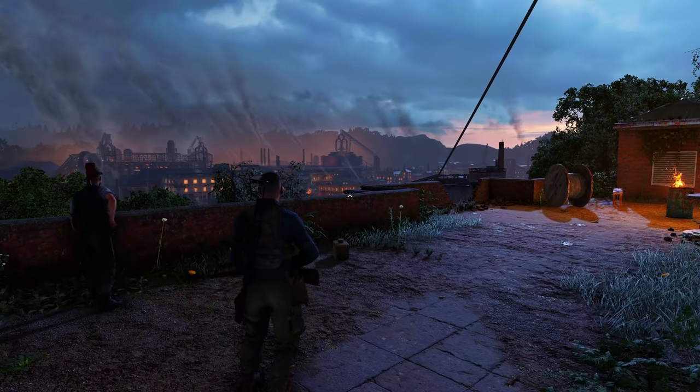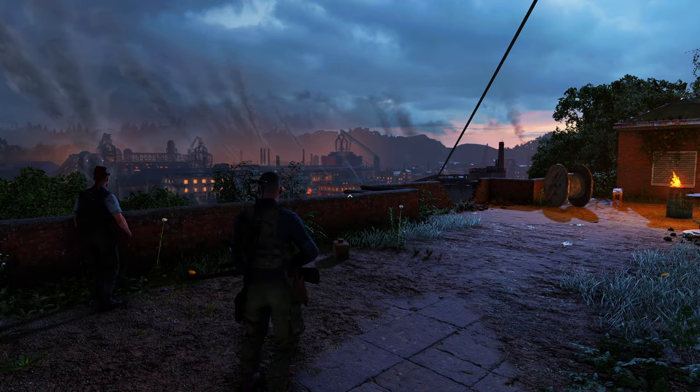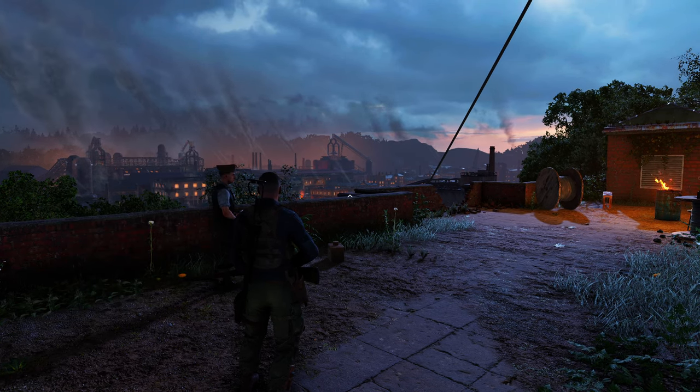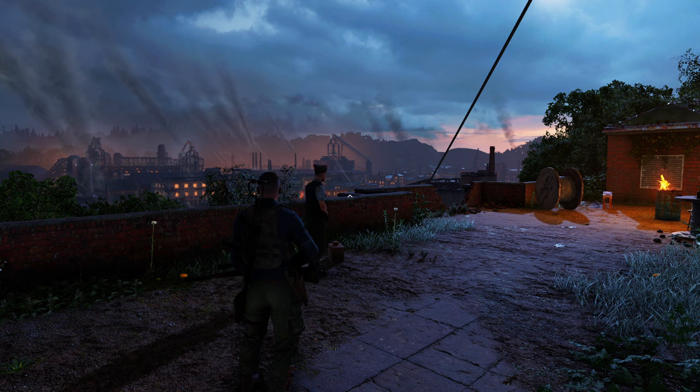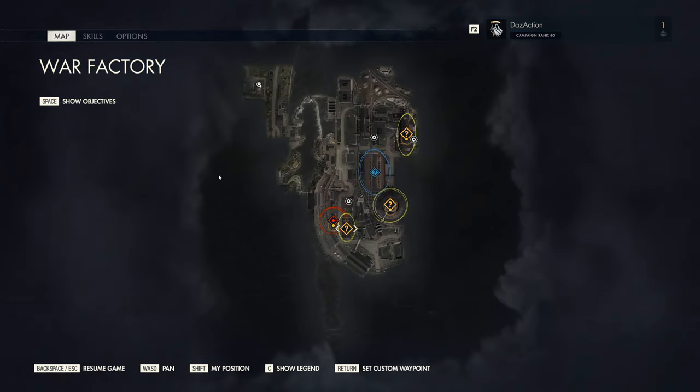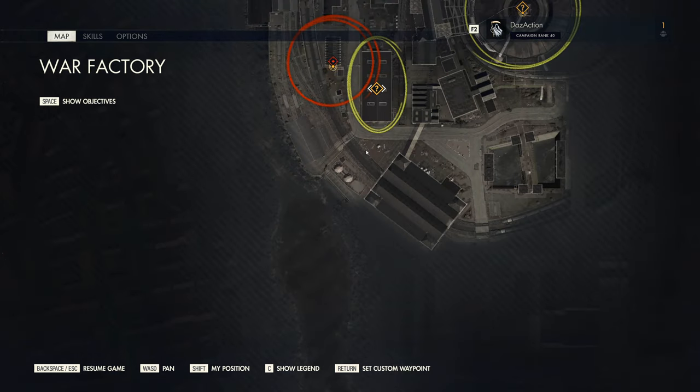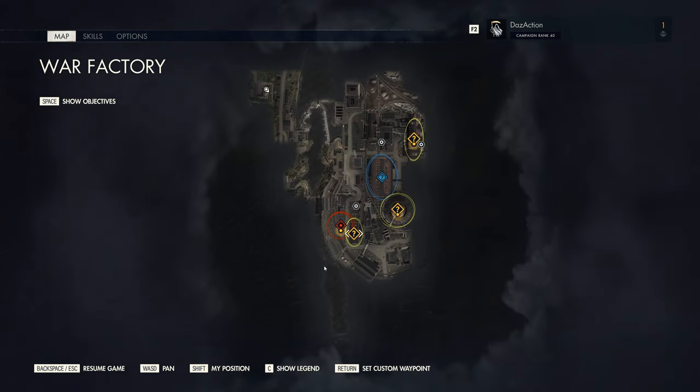G'day everyone. In Sniper Elite 5 Mission 4, you can achieve a gold medal by causing an accident that destroys the train in the distribution depot. And you can achieve it near the beginning of the map. So here's the map — this is where you normally spawn in to the top left, and down here is the distribution depot. Right around here is a crane. Inside the crane there's an operator, and if you take them out, you'll cause an accident.